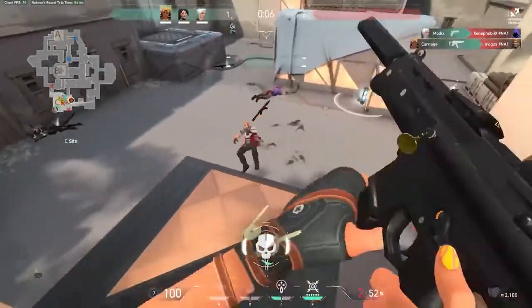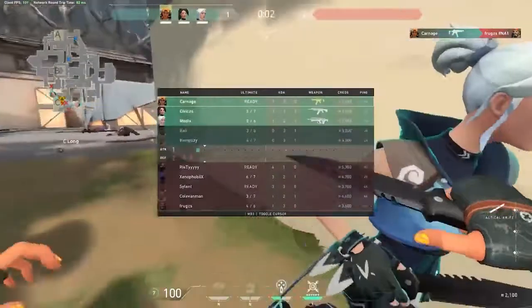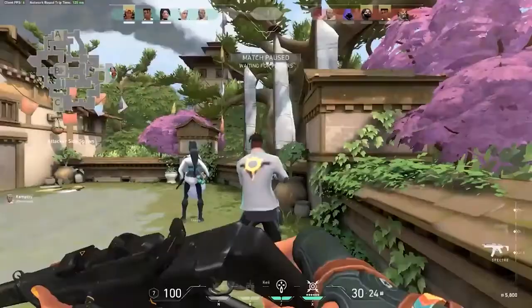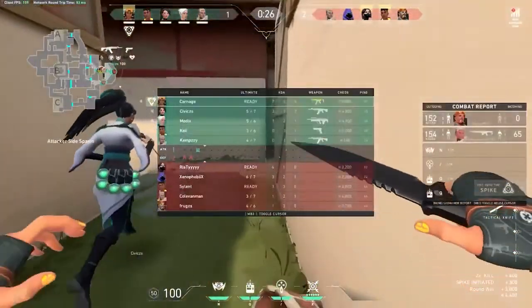It's also good to point out that this is possible to do with just two Jett updrafts. If you updraft twice, you're able to peek that. So if you're a solo Jett player without a Sage queued with you, you can do this on your own.